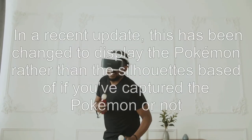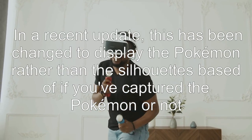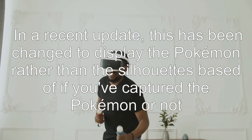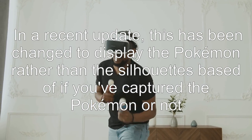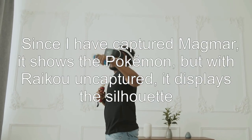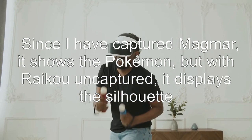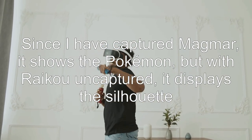Answer 1: In a recent update, this has been changed to display the Pokémon rather than the silhouette based on whether you've captured the Pokémon or not. Since I have captured Magma, it shows the Pokémon, but with Riko uncaptured, it displays the silhouette.